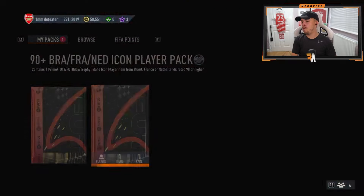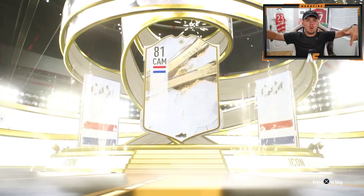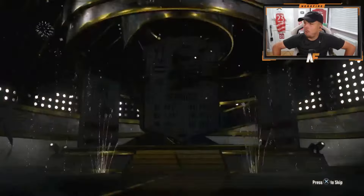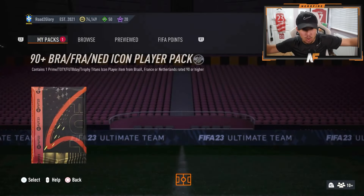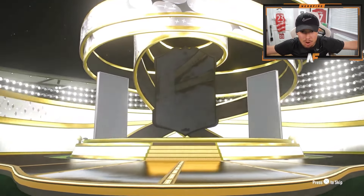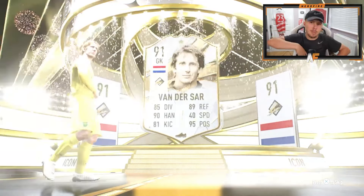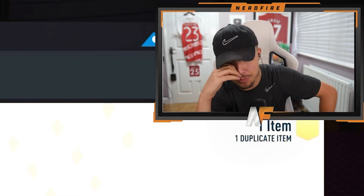My boy Brooks underscore 43 — this might be the final one of the video. Please smash the like button, subscribe, let me know in the comments who you got. CAM — Seedorf. We might do one more — we're going to end on my boy Toro's icon pack. Come on, end us on a banger EA. Dutch, goalkeeper — Van der Sar. Not bad, like I said earlier. Make sure you smash the like button, let me know in the comments who you got — and it was sadly a duplicate.